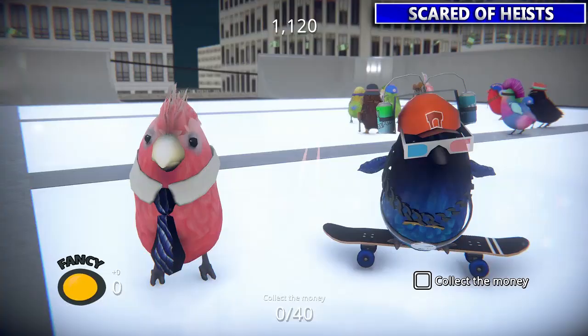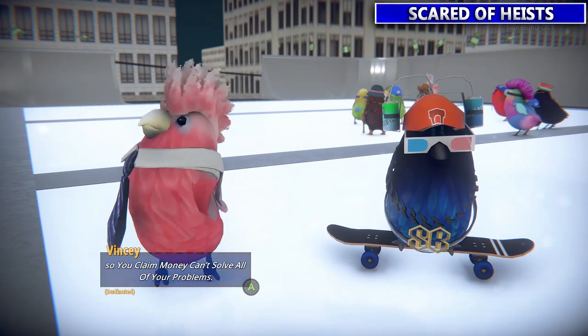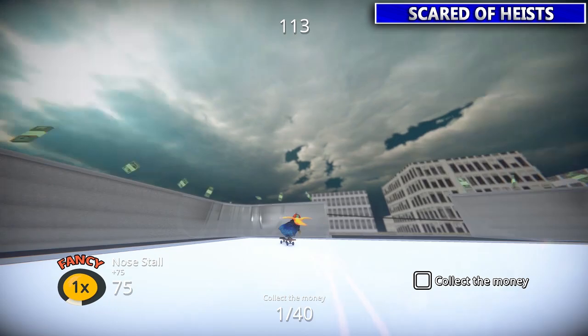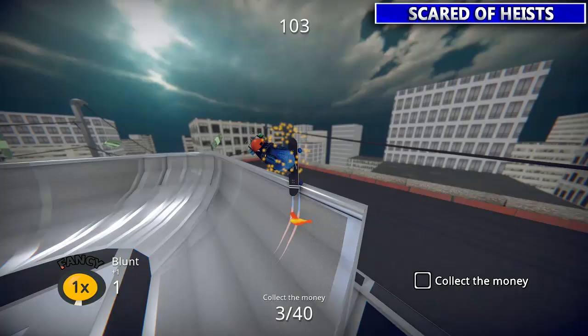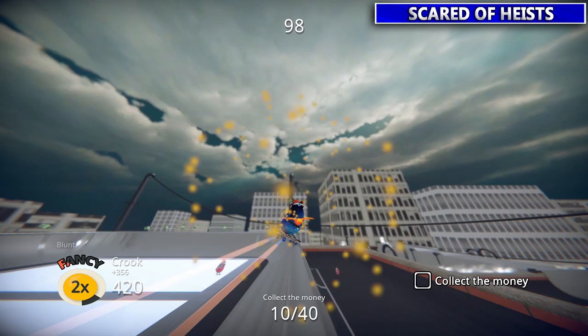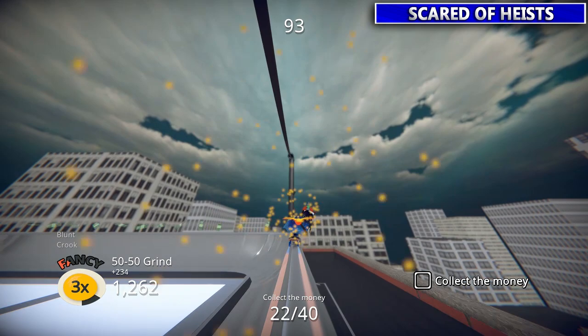Next up we'll talk to Vinci. He wants you to collect the money — it's all just going to be up here on this bowl of the rooftop. It's ideal if you can get to the gap here and grind from one side to the other. If you're slowing down on a grind just jump and grind again.